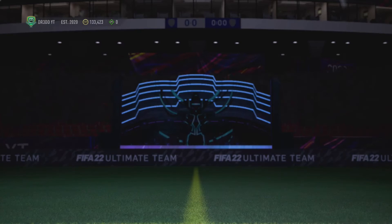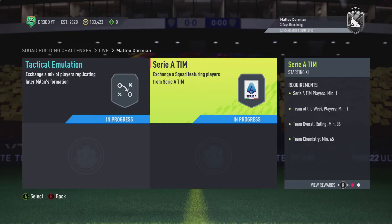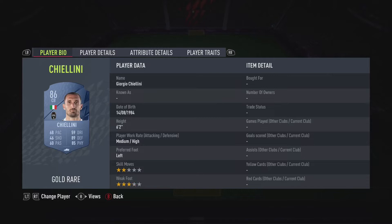Right, next one: it's Matteo Darmian. And these are very similar, that's why I just thought of doing both together. So you need a Serie A team, one Serie A player, one Team of the Week, 86 rated, and 65K. You do get a rare Electrums players pack again. We've gone for a Serie A team. We've got Szczesny in goal, right-back is going to be Modric.